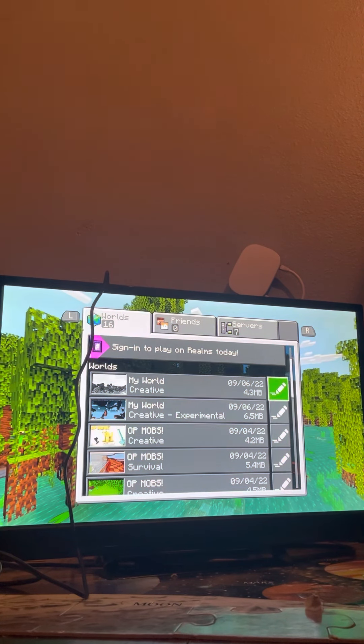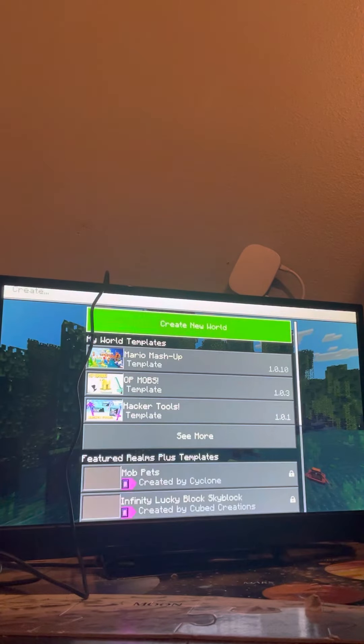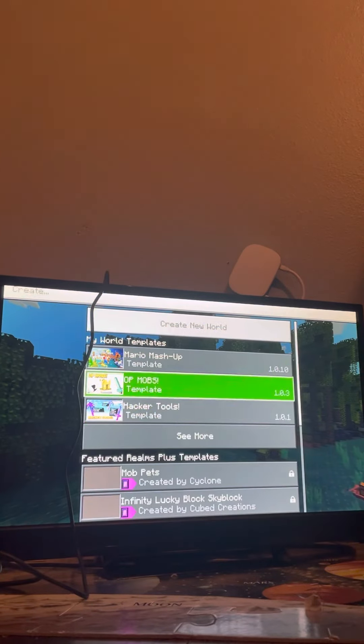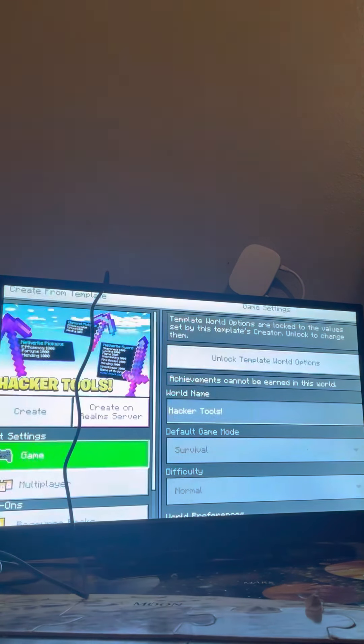Press create new world, and after that I'm going to show you what spectator mode looks like. We're gonna go to hacker tools — hacker tools — and this is going to be a lot of OP items.